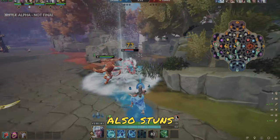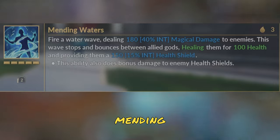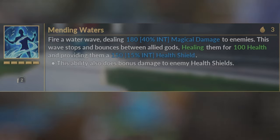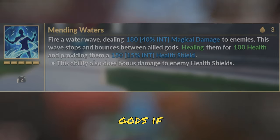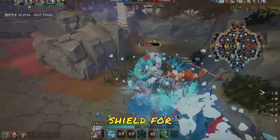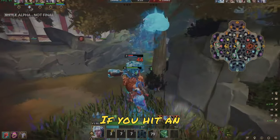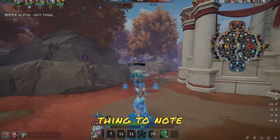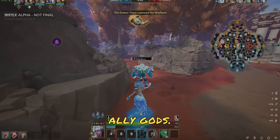Your second ability is Mending Waters. Yemoja fires a wave, dealing damage to enemies. This also heals ally gods if they're hit with it, and provides a shield for them as well. And if you hit an enemy that has a shield on, this will do bonus damage to that shield. An important thing to note: it will also bounce between ally gods.